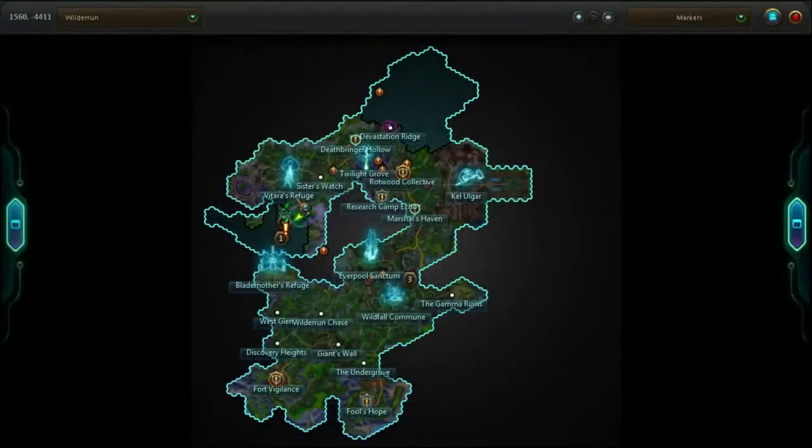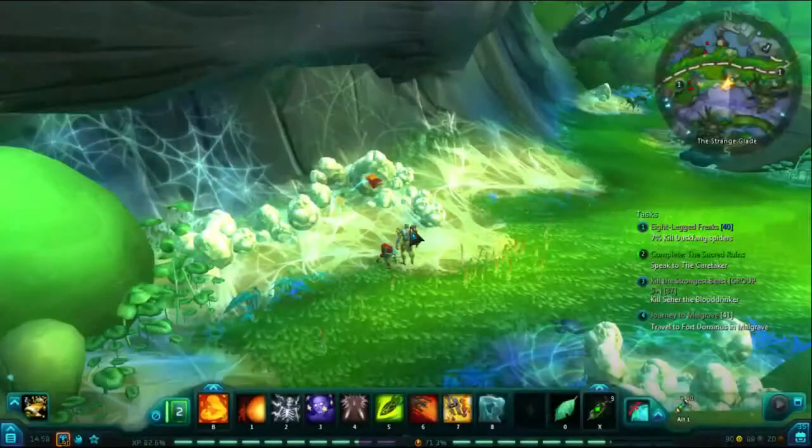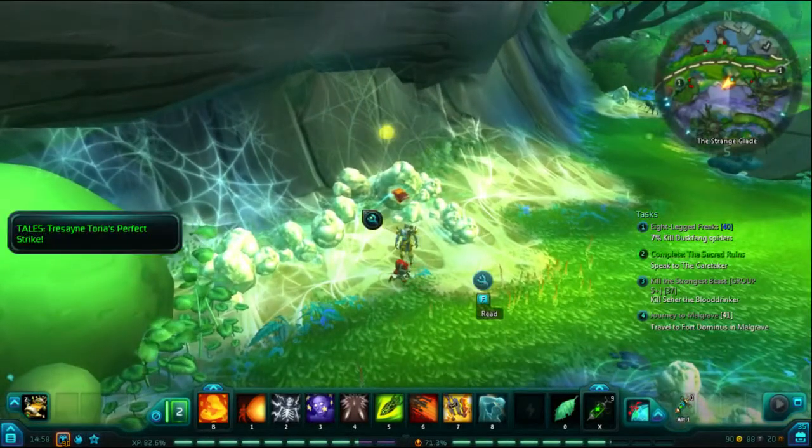Our next stop is the Strange Glade. There are a bunch of spider eggs in the area, and among this particular group of them you will find another page of the Tales from Beyond the Fringe.